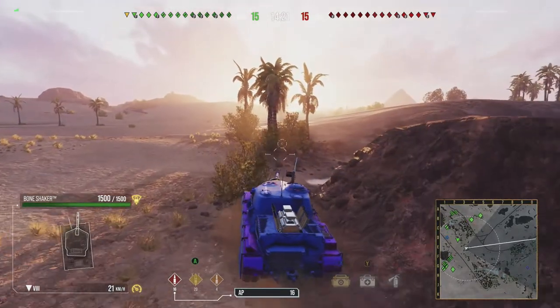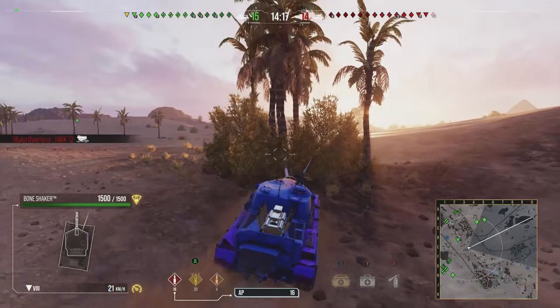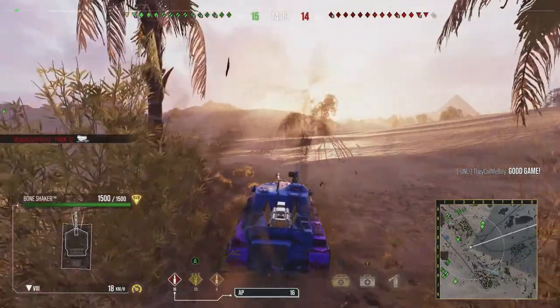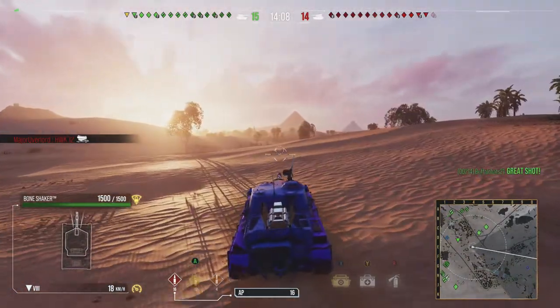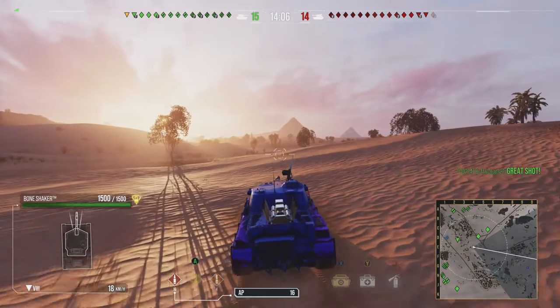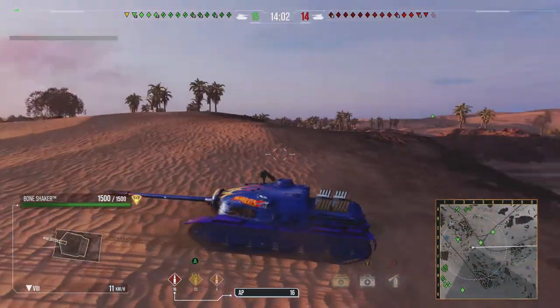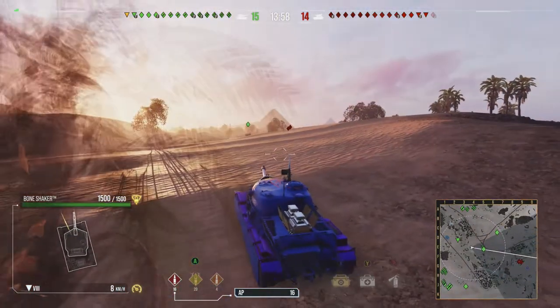Base DPM, at least on tanks.gg, is 2950, so that's pretty crazy. It's got a terrible top speed of 26km/h, but you know that because the T28 plays very similarly to this vehicle. Top reverse speed is 12km/h — also not the worst, also not the best.